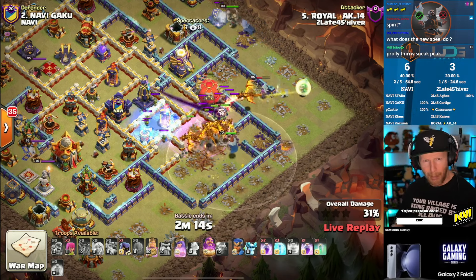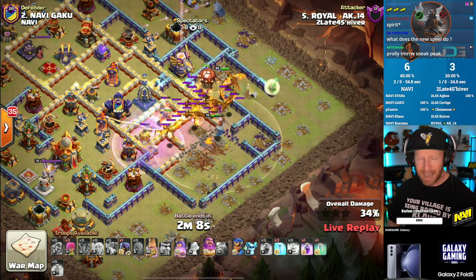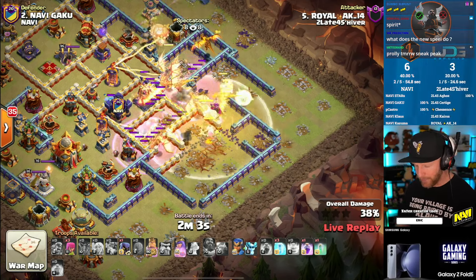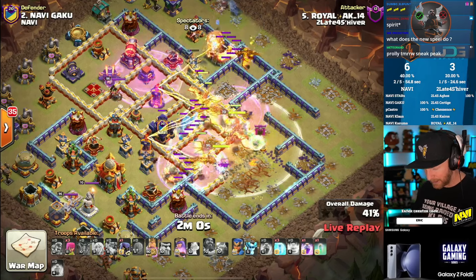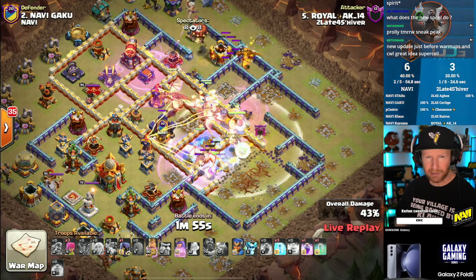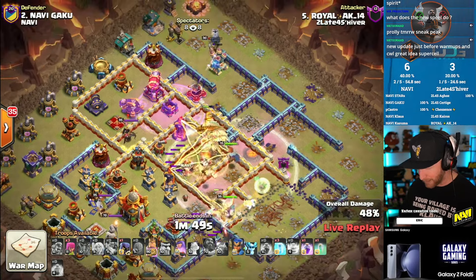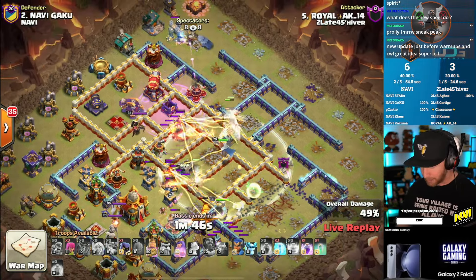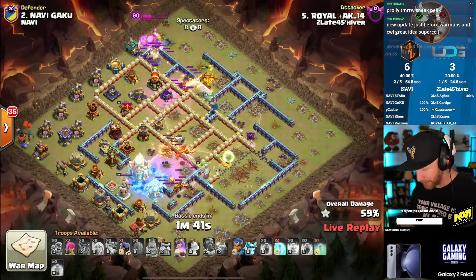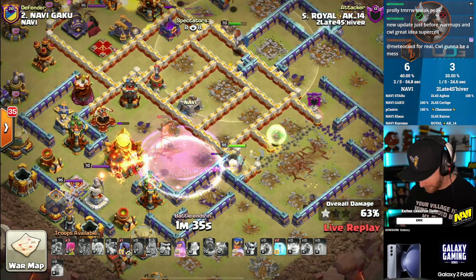I do think the spear walk can be very powerful if you do it like I showed in my sneak peek video — don't pop the royal champion ability during the spear walk. If you recall her out before you pop her ability, she can get very, very good value like normal, and she does move faster with the haste vial because she clears defenses just slightly faster. But you don't want to move too fast; she's very difficult to control. Don't pop her ability during the spear walk — wait until after redeploying her.